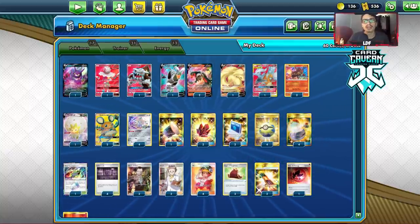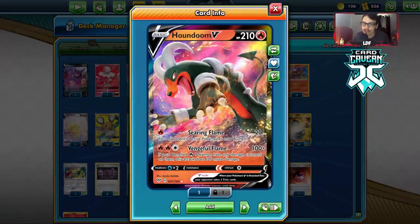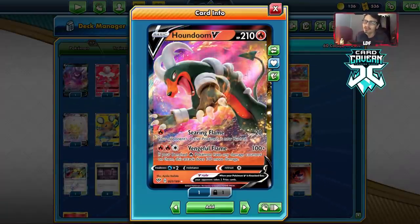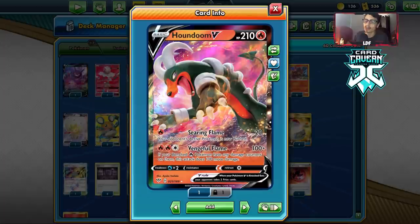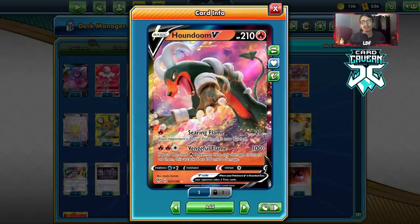Welcome back to my new PTCGO Darkness Ablaze video. Today we're looking at the brand new Houndoom V. It's a pretty cool card — another basic fire Pokemon that does a lot of damage. Houndoom is one of the more interesting ones because it has Vengeful Flame, which does 100 damage.